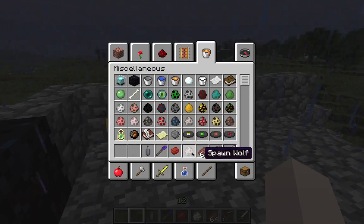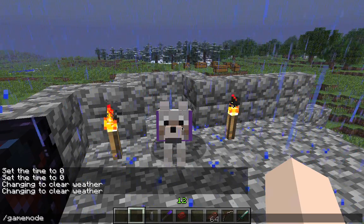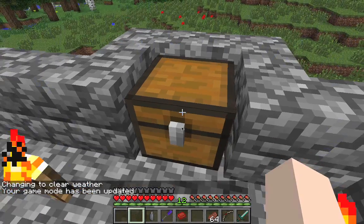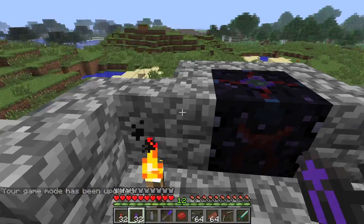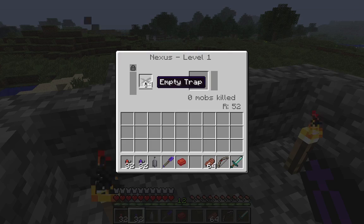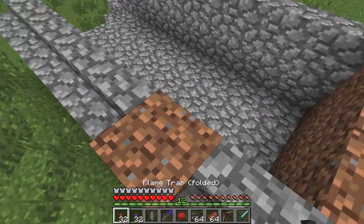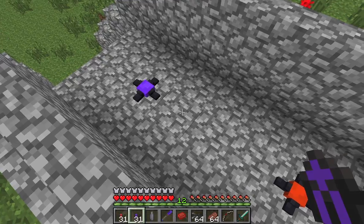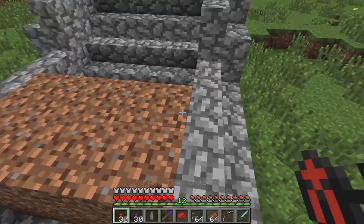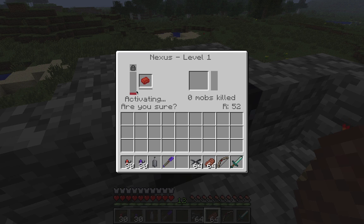I'm going to change my game mode and place some traps. I'll also put an empty trap into the nexus to charge it up. This is where you activate the nexus — it asks you if you're sure, charges up, and then the invasion begins. Let's see what happens with the traps — I don't know if they'll set each other off just yet.